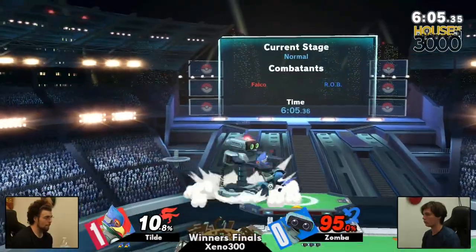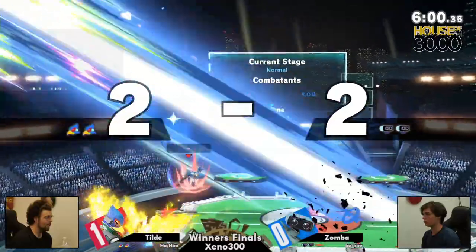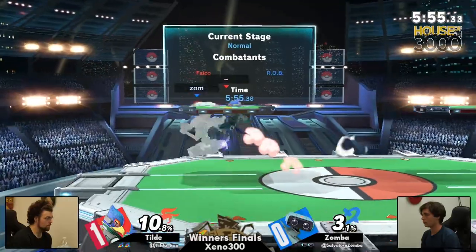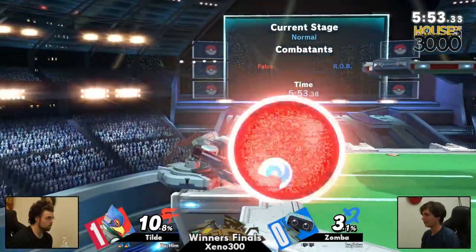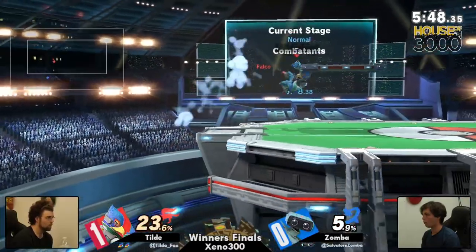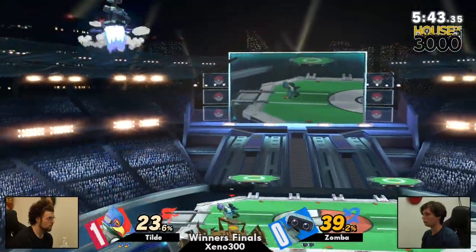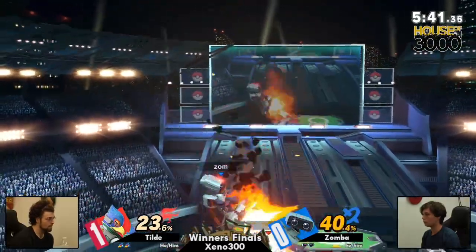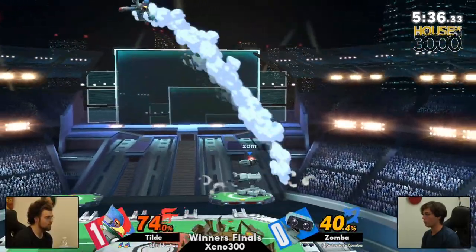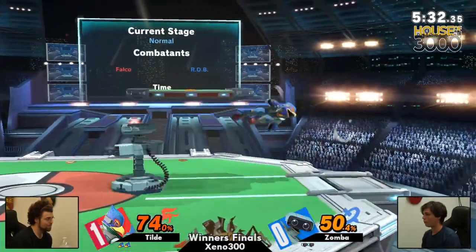We're just about to see a crazy combo — there we go right there. Managed to clean it up and even it out 2-2 on stock. And still on the pressure right there. Zamba really tried it twice — he really tried to shield grab Falco fair twice. If it doesn't work the first time, it might work the second. We're definitely blowing past that phase of our life pretty quickly here. It's 74% almost unanswered on the part of Zamba.